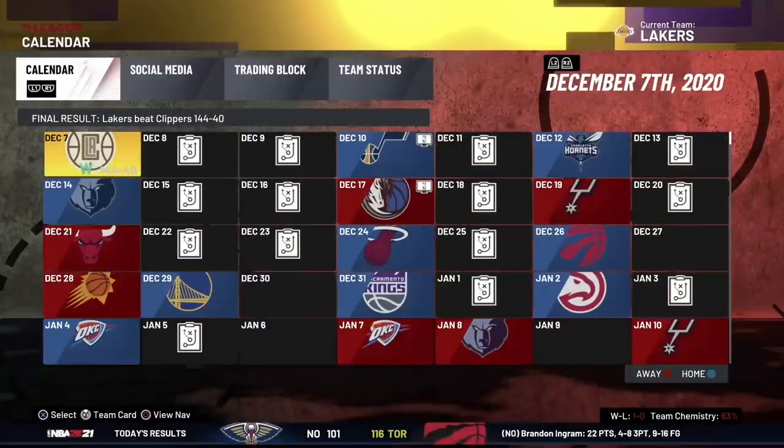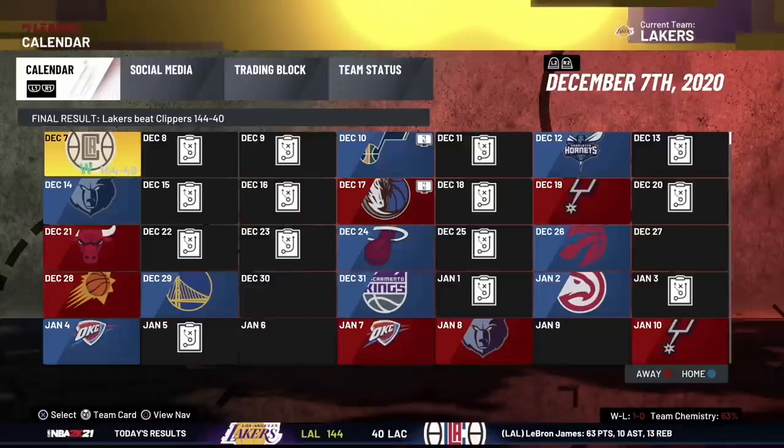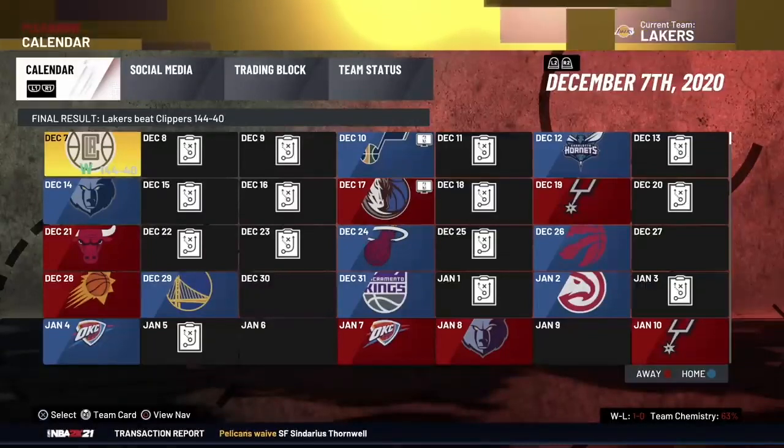Y'all might be saying, 'What am I supposed to do with that?' Look, the VC glitches this year — like the one I showed y'all where you made the player and went to the blacktop — they made that real inconsistent. I don't know what they did, they made a little patch or something. But this right here is consistent as consistent can be. You get VC guaranteed every single time. Of course I do have a better VC glitch, but this is the one I'm going to release for y'all today.